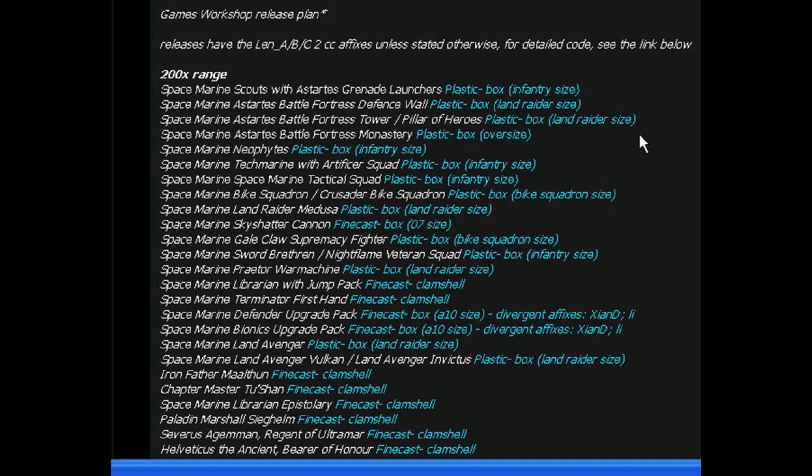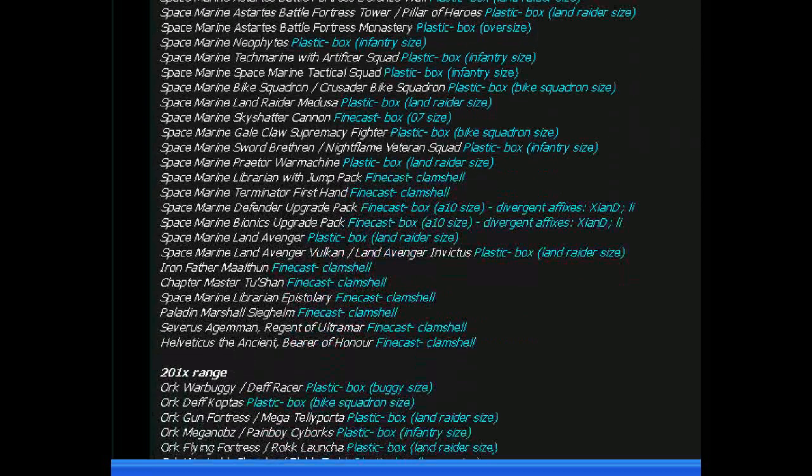Space Marine Sky Shatter Cannon — that's Finecast according to this. Space Marine Gale Claw Supremacy Fighter — that sounds like maybe a flyer. Space Marine Sword Brethren Night Flame Veteran Squad — wait a minute, Sword Brethren are Black Templars. But maybe they're repurposing that for Dark Angels. Space Marine Praetor War Machine — I have no idea what that is. Space Marine Librarian with Jump Pack is Finecast. Space Marine Terminator First Hand, Finecast.